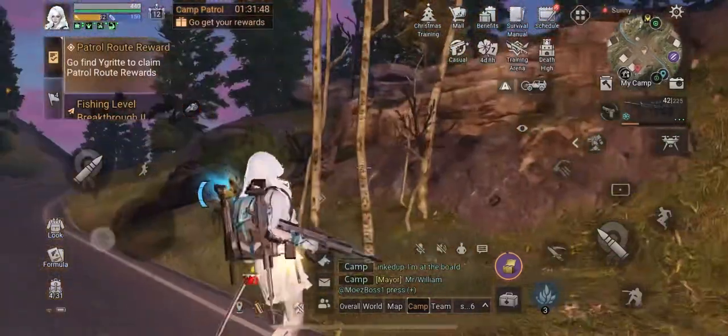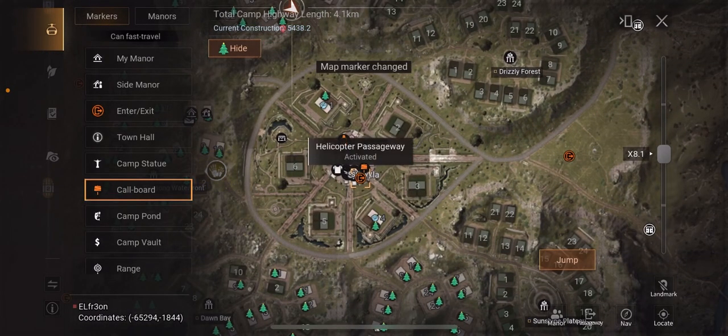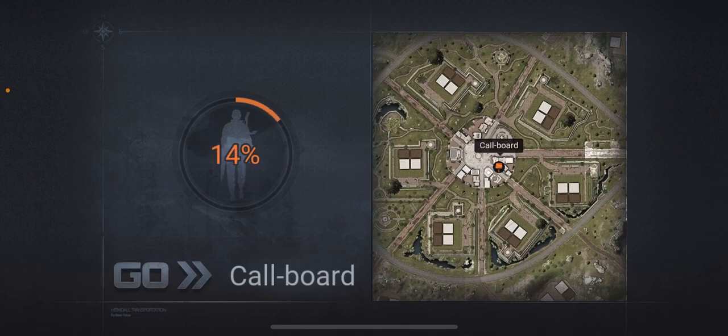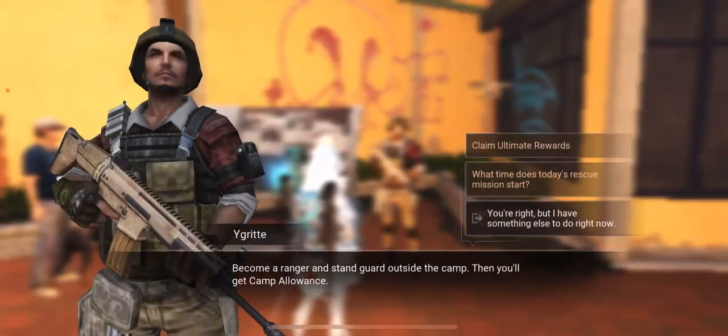There you go. Now it says go find a grit to claim, so that's gonna be right back over here. You can just go to the helicopter and jump off, or if you zoom in you can actually click on him. I think I got it — yeah, there we go. Then you talk to him and you claim rewards.